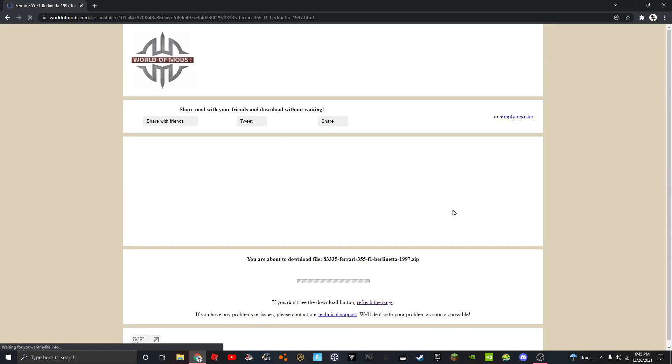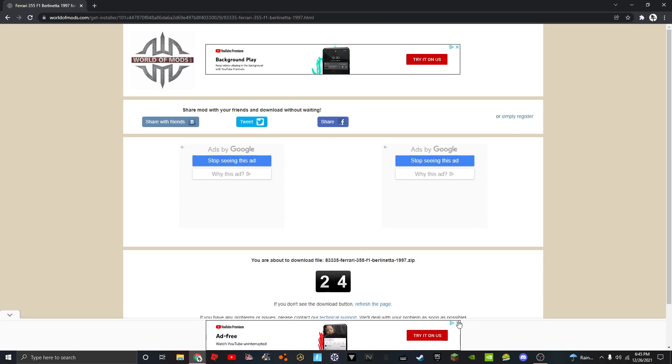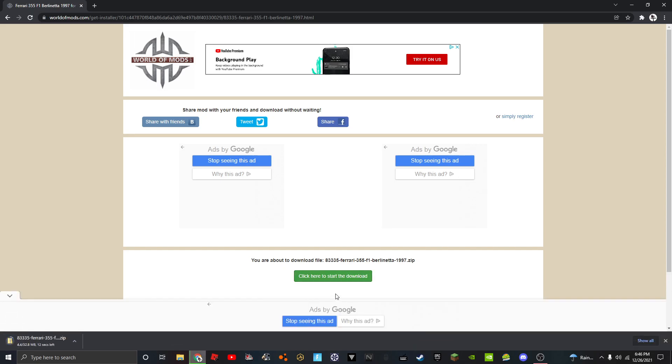Go down to download. It's going to take 30 seconds, I don't know why. Choose your decision. I got the Ferrari 355F1 — however you say that. Click here to start downloading. Wait until that's done. My Wi-Fi is dog water.